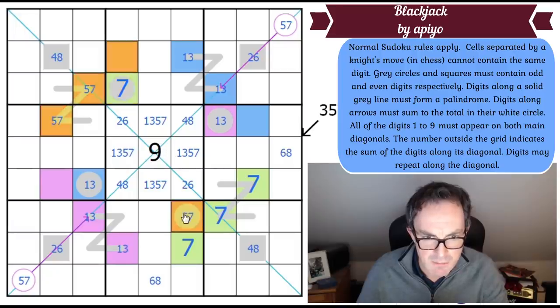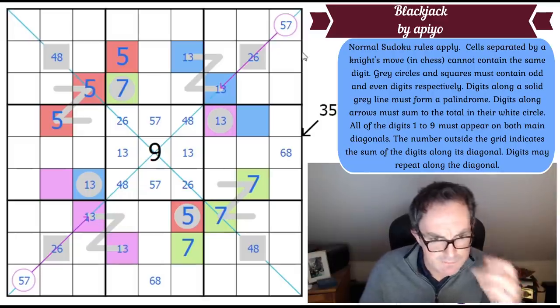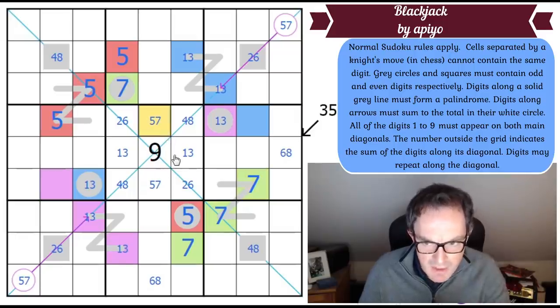Green is seven means red is five! The symmetry in this puzzle is extraordinary. Now I've got a one, three pair resolved, and the seven means I can do Sudoku. Five can't go here because of the knight's move, so five goes here. Let me colour these in properly.